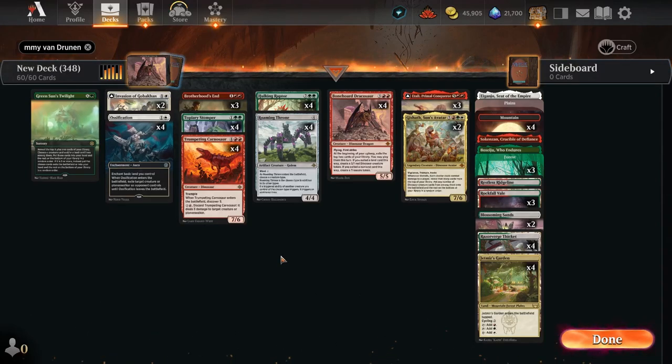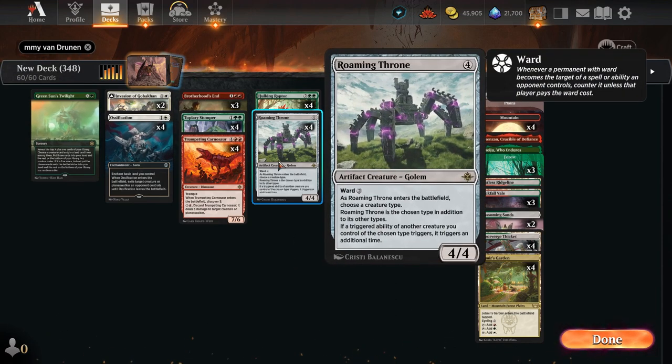Greetings, my fellow knights. Welcome back to the Struggle Bus, where we are diving into our first testing for Roaming Throne — a 4/4 for 4 artifact creature Golem with Ward 2. Obviously being an artifact means it can go in any deck.